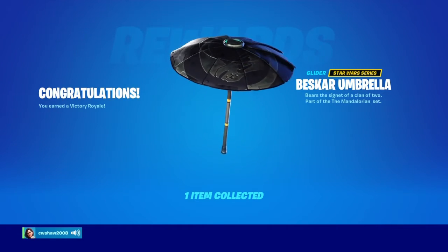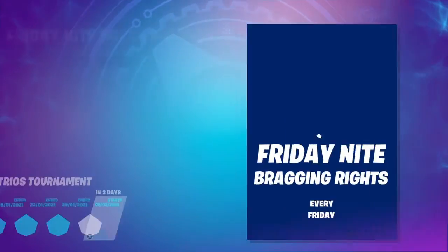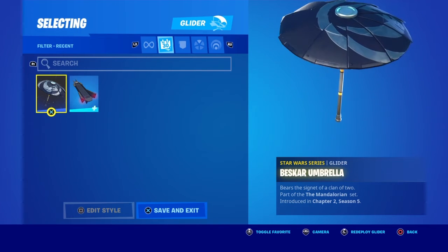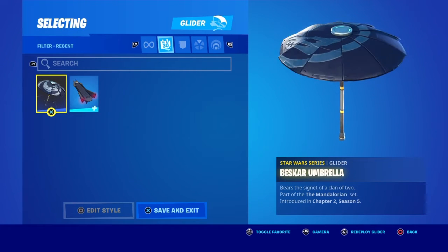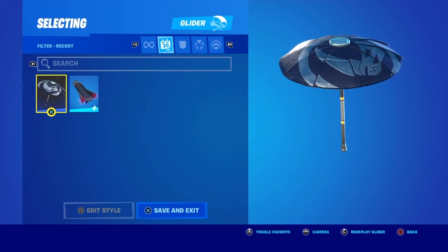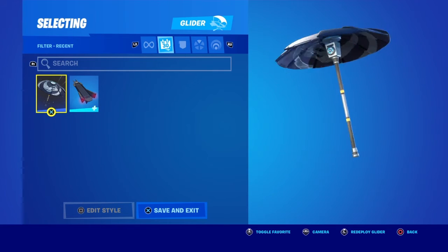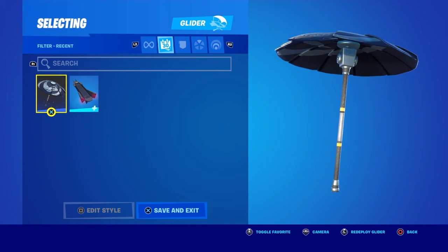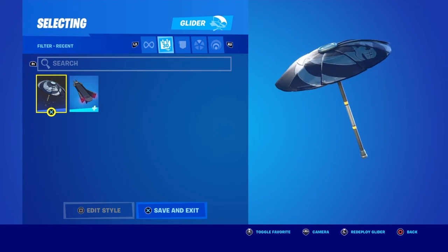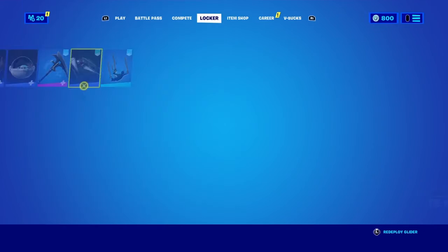So it's pretty good. I'm going to show you it in the actual locker so you know how it looks. It looks really good — that's it redeployed, that looks pretty cool. You can actually turn it around — that looks really good as well. You can see a bit underneath too. Yeah, it actually looks like a really good glider. I would recommend using it, to be fair.